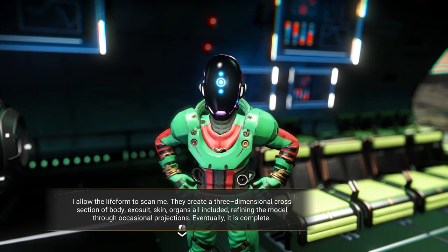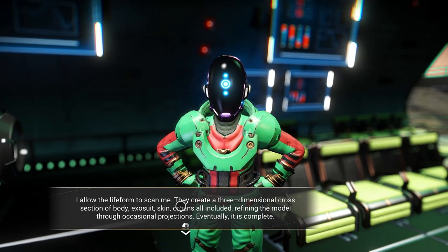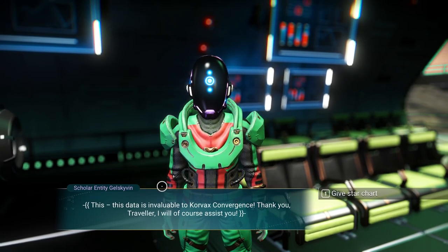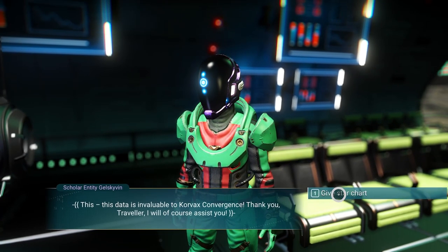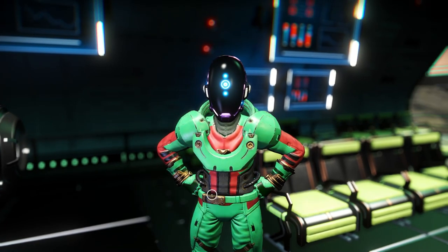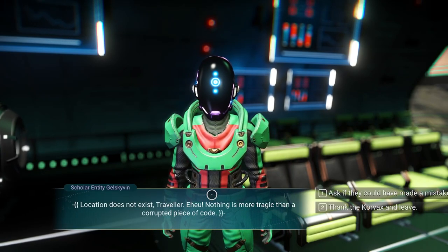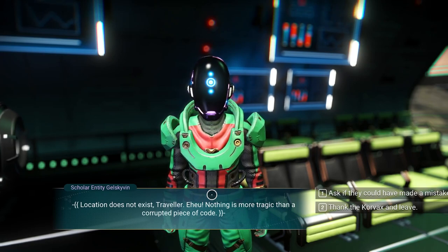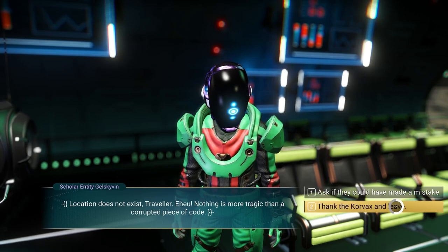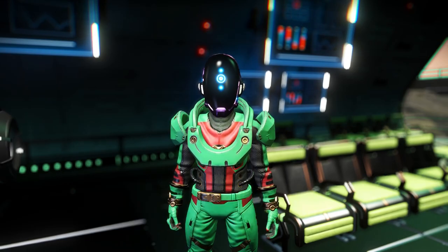By allowing the scan, they create a three-dimensional cross-section of body, exosuit skin, organs — all included — refining the model through occasional projections. Eventually it is complete. 'This data is invaluable to Corvax's convergence. Thank you, Traveler. I will assist you.' Give star chart. Ask the life form to decode the star chart and provide a route to Artemis's location. 'Location does not exist, Traveler. Nothing is more tragic than a corrupted piece of code.' Ask if they can make a mistake. Good luck on your journey — feel welcome to return and deliver a blood sample at any time.